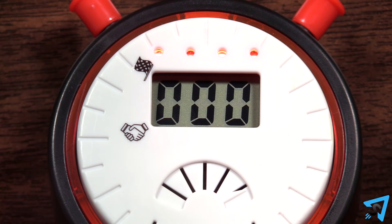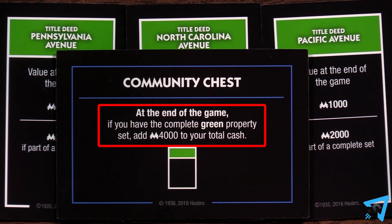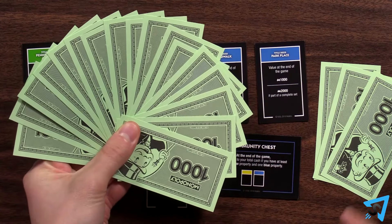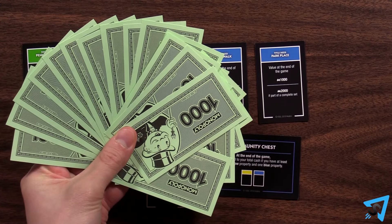All players stop trading and receive cash from the bank for any of their properties and any Community Chest bonuses they have completed. Remember to collect double rent bonuses for complete property sets. Then each player counts up all of their cash, and the player with the most cash wins.